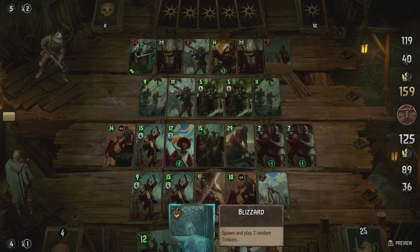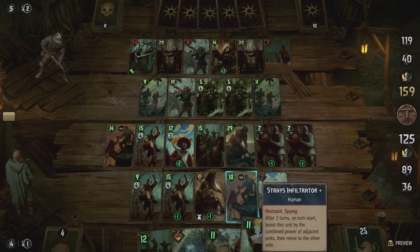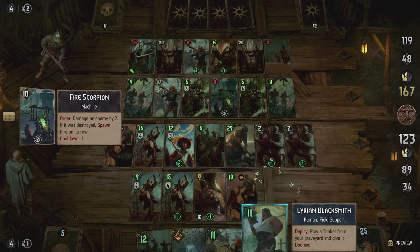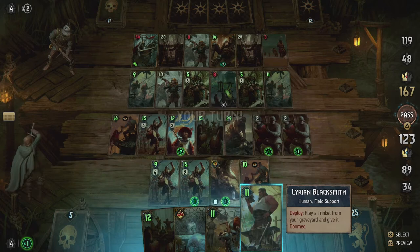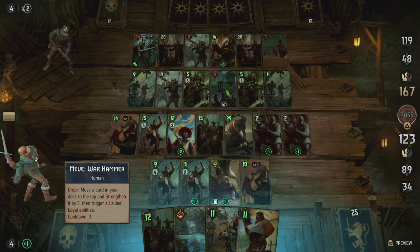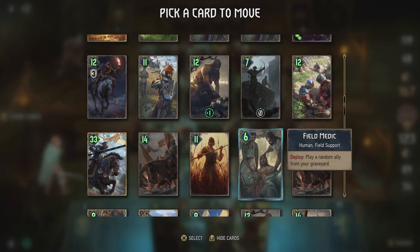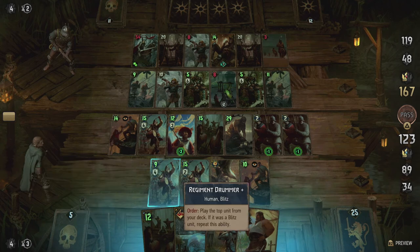Next up we try to pull Reynard — we can do that with the onager still alive. But I assumed they'd kill the onager, and yep, there we go. The AI prioritizes very well — it targets the most threatening units first.